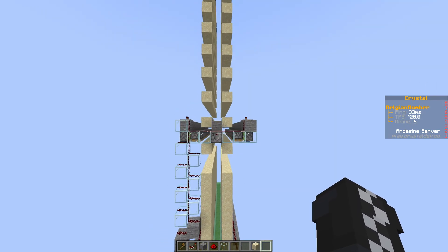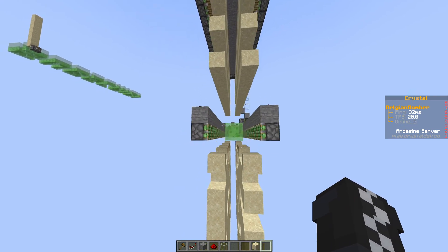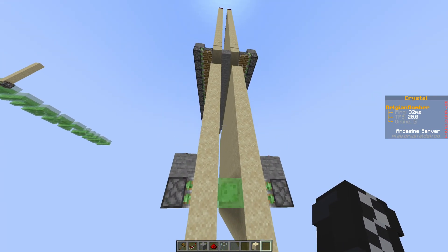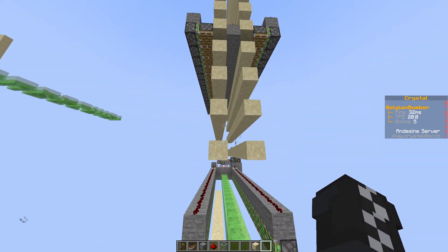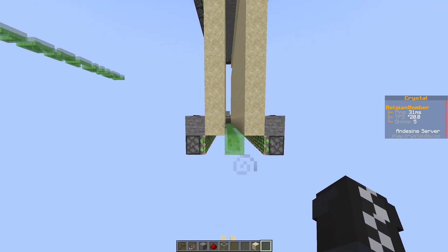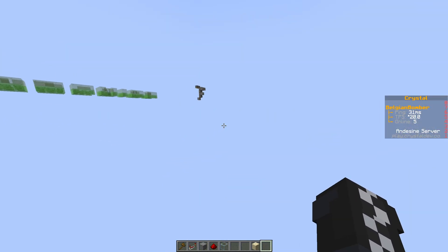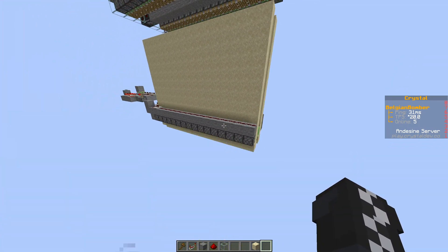Everything starts falling and then we push it down. It lands on the piston arm, which retracts again once the blocks above it have turned solid, and then they all get pushed down in the same tick. There is a reason why I need to use this method and don't just push everything down directly, but I'll show that in a second.